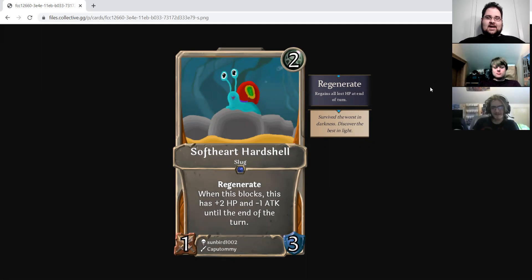Without any further ado, let's jump straight into the accepted submissions, starting with Soft Heart, Hard Shell, which is a two-drop Spirit 1-3 slug from nowhere in particular with Regenerate. When this blocks, it has plus 2 HP and minus 1 attack until the end of the turn. I thought this was a really interesting take on Stumpling. I wanted to talk about it mostly because I think this is Sunbird 1002's first card, so congrats.